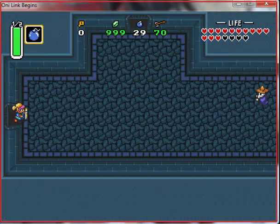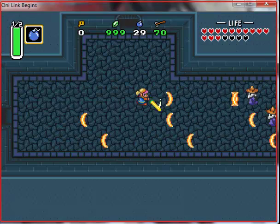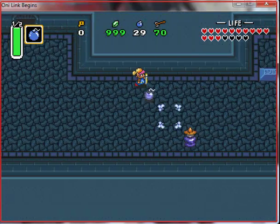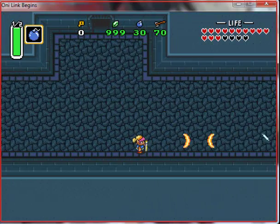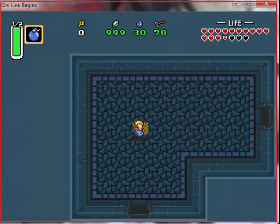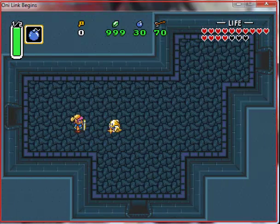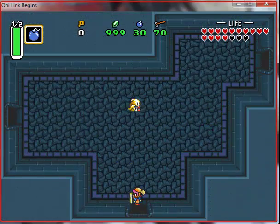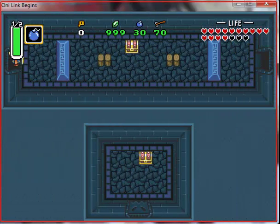Never seen that done before in a canon Zelda game. Oh yeah, these wizards are also a pain. They only die by deflecting their beams back at them. It's kind of like what you have to do in the final battle with Ganondorf, where you have to hit the beam back and forth to actually get to him. Yeah, that's what it makes me think of.